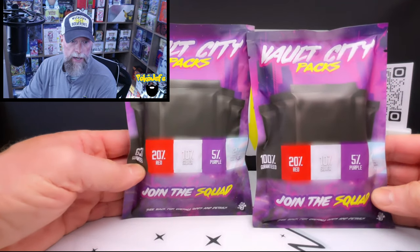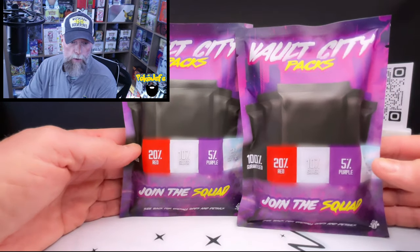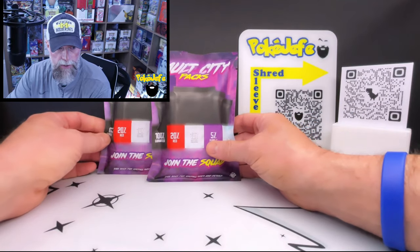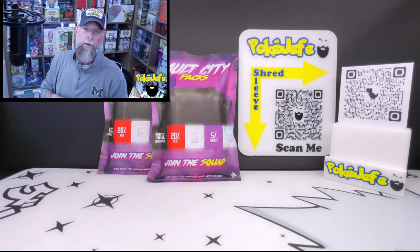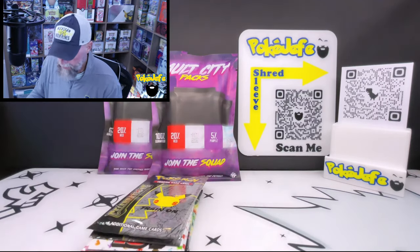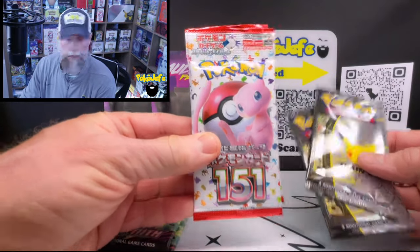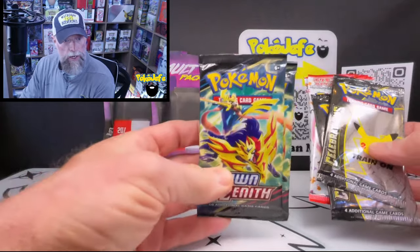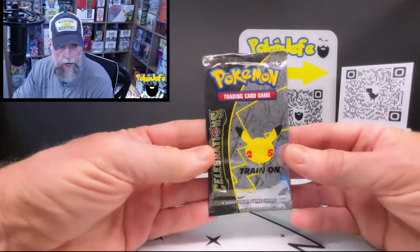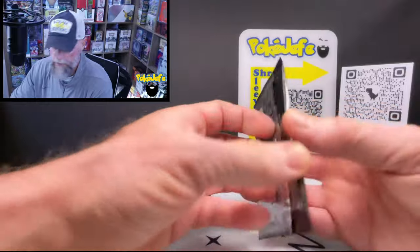So today, to test this out, we're going to be opening up two of the Vault City packs — this is the older ones, they haven't been re-released. This is Rev One and Revision Two. We'll see if there's a difference between these two and whether he improved them between revisions. But first, as a warm-up, we're going to do two Celebrations, two 151 Japanese, and two Crown Zenith — because we don't want to lose on the warm-up. I don't like to lose.